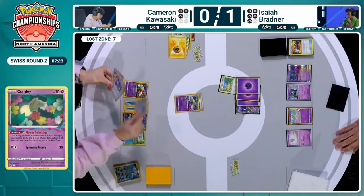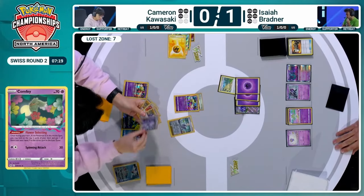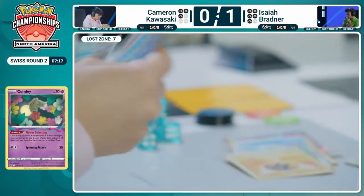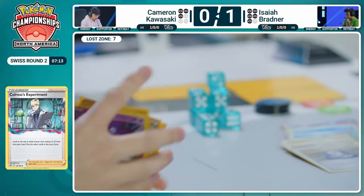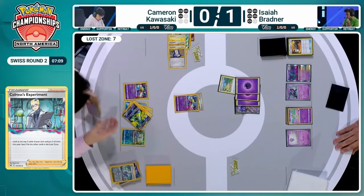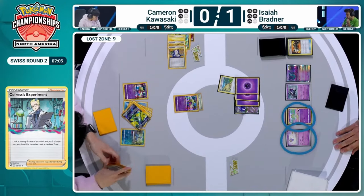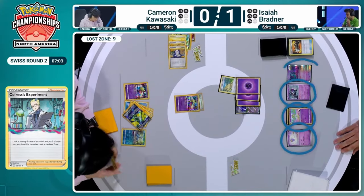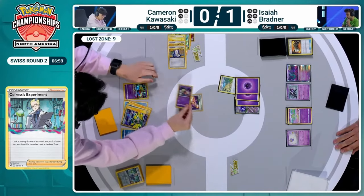Still the possibility to shuffle back the Iron Bundle with Super Rod and search for it again — and we see a Super Rod off the top. Wow — Cameron Kawasaki seeming to draw pretty well now. We're going to see this Colress's Experiment as well. A Nest Ball found. Could we utilize that Iron Bundle? Could also choose to use Sableye to potentially take down the Kirlia, take down the Drifloon, or take down anything on the bench — so many options on board right now.